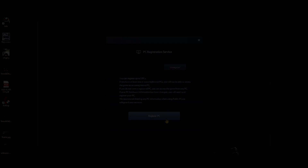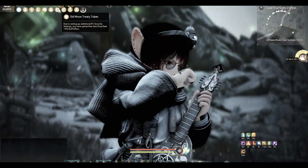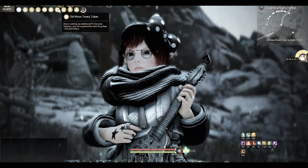Once you have one or more PCs registered, not only do you get a drop buff, but no one can log on with a PC that is not registered to your account. That's important because that includes you — you will not be able to use your friend's PC when staying over, and you will not be able to use a second PC unless you register it.